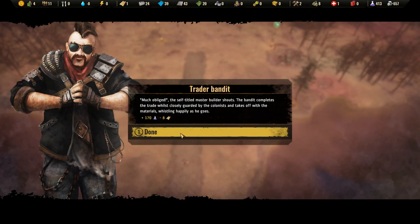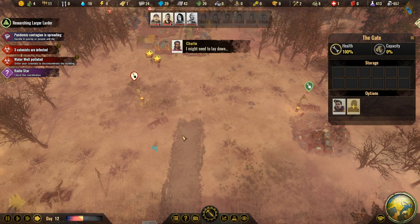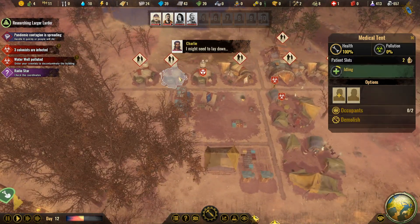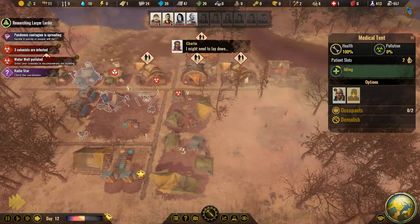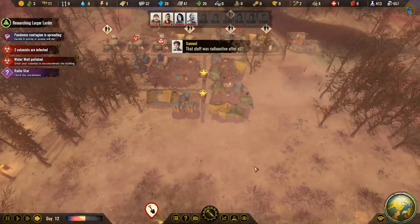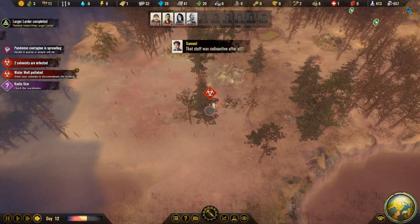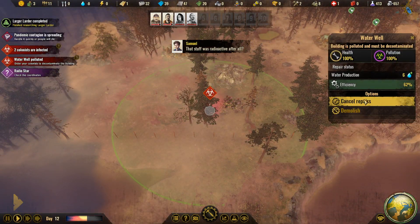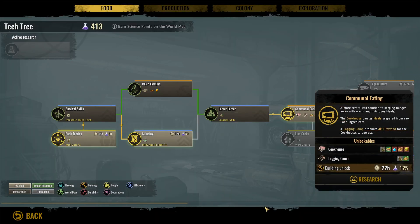Three colonists are infected — start dealing with them. Another one is infected. Decontaminate this and let's move on to communal eating.